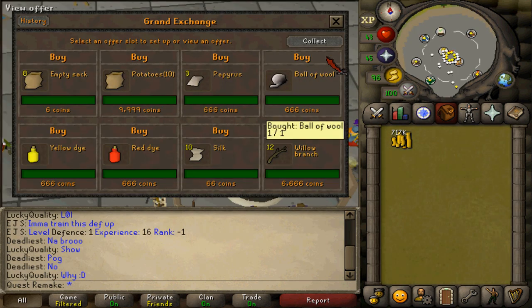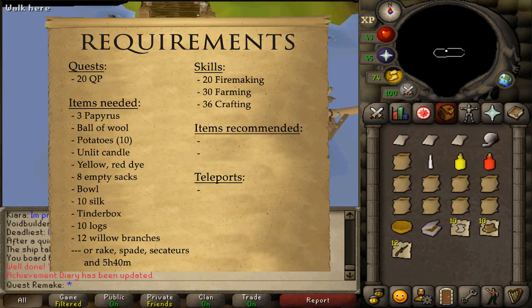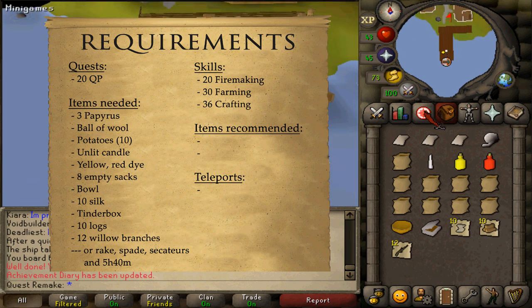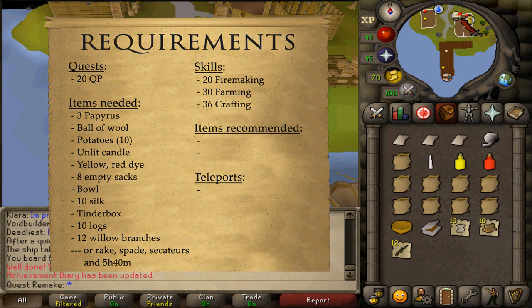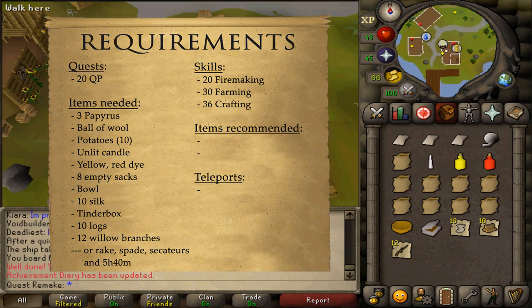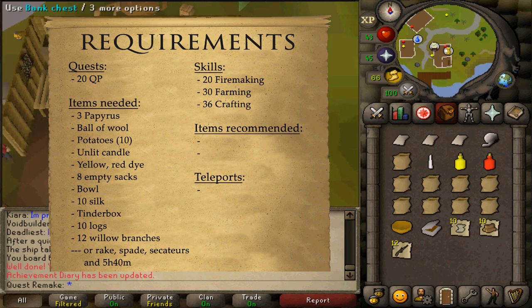If you are unable to buy willow branches from another player or from the Grand Exchange, you will get a free willow tree sapling during the quest, but it will require a break of at least 5 hours and 40 minutes. You will also need a rake, spade, and secateurs.